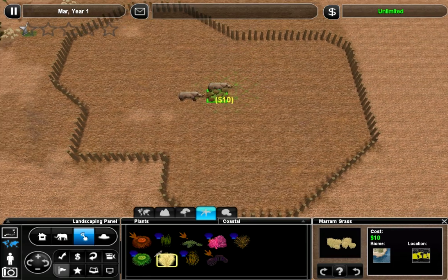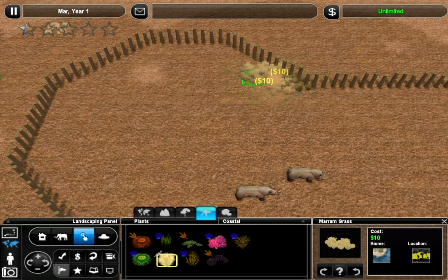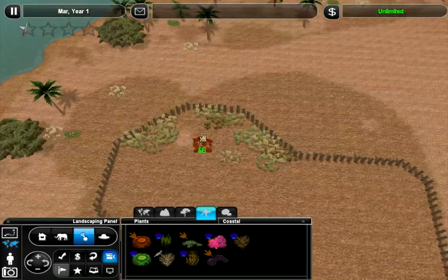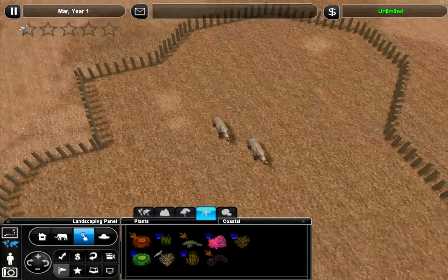I'm thinking I want their shelter to be over here somewhere. I think I want to have some overgrown foliage over in this area. So let's go ahead and place this - eh, that's too much. Already too much. Let's just start again, shall we?